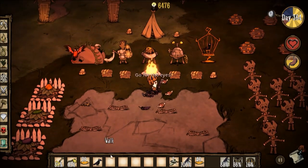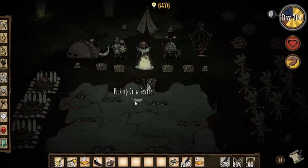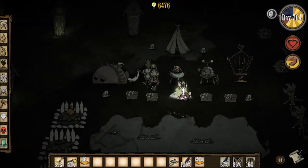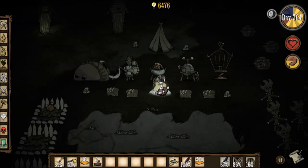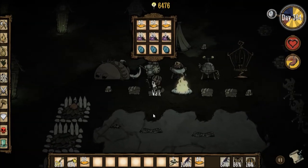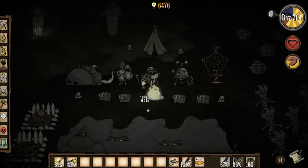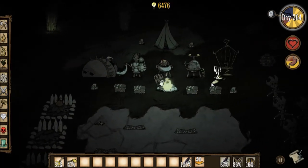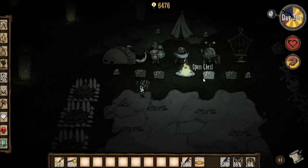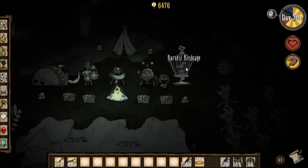Krampus should be coming any time now, because I've killed so many living things. Let me store my excess food. As you can see, I have three tail bird eggs. I can place them down and hatch them, but since the birds die so quickly, I don't really bother unless I have nothing else to do. I think when you feed the birds inside bird cages, it lowers Krampus' meter — it counts as a nice thing to do.